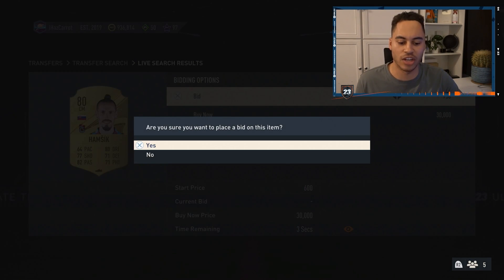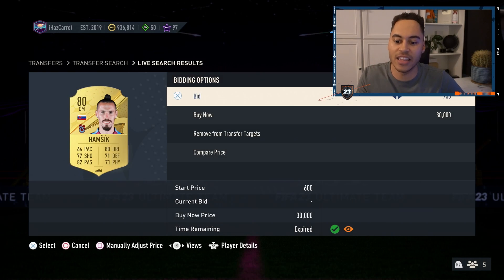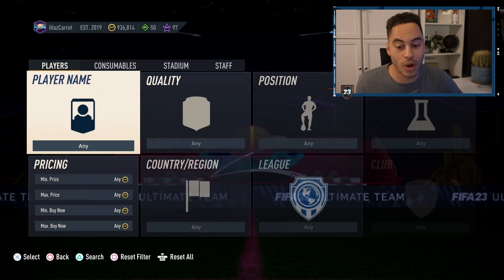I'll show you here. Say I go to bid 750 coins — with one second left, I bid, and it says 'Your bid could not be placed.' No one outbid me; I could have bid on this card. There is just a delay in the transfer market which is over one second, around two whole seconds.